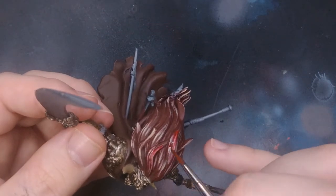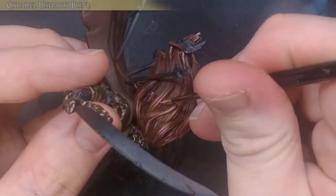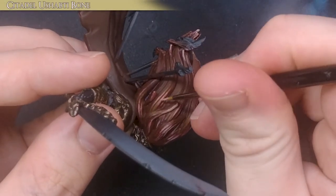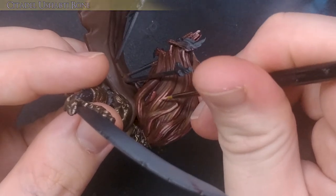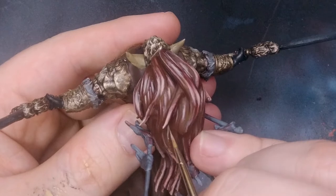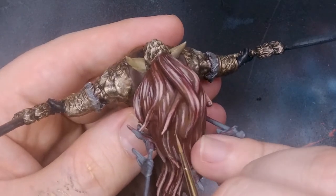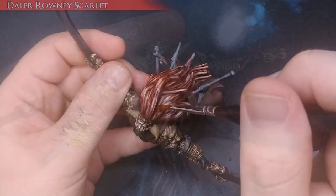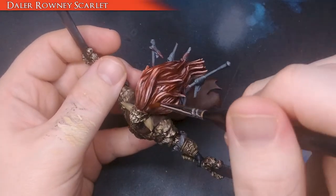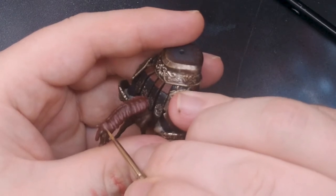I add various yellows, oranges, and red inks and glazes to add more variation. You can do this as much as you want — the more variation you add, the better the effect looks. I repeat this process, placing new highlights with Ushabti Bone and going back over small portions of old highlights to strengthen them. Leonard the horse gets the same treatment on a smaller scale.